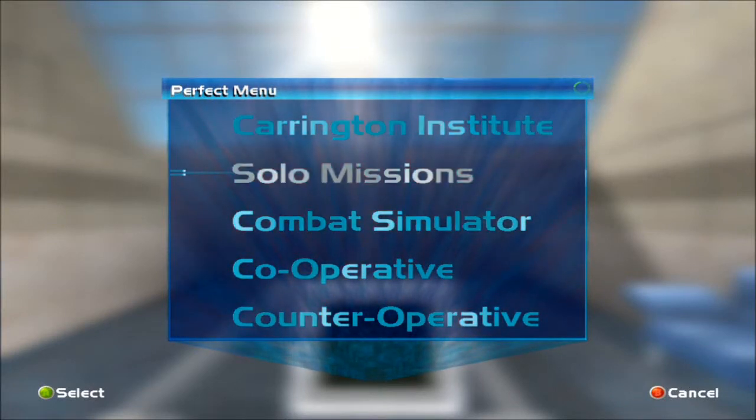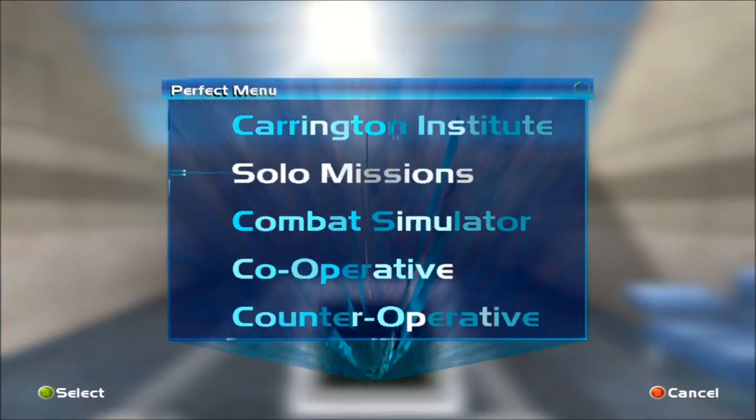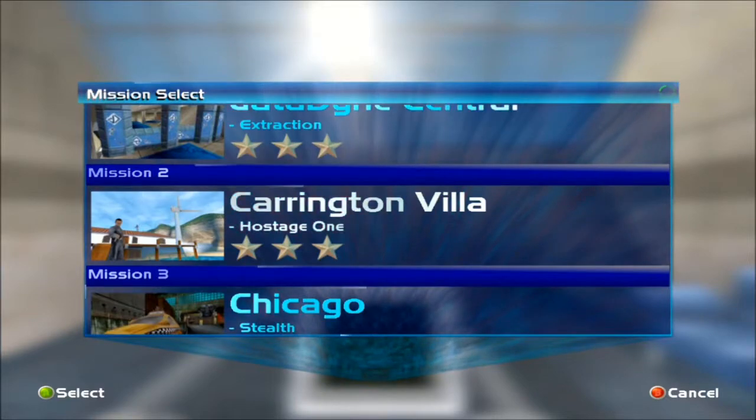What's up everyone, it's Unchained here for Let's Play Perfect Dark HD Part 4. This is the Carrington Villa. I gotta say, this is one of my favorite levels in the game. When I think of this game, I generally think of the first mission, and this one.